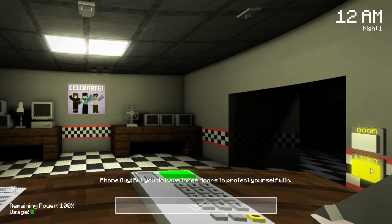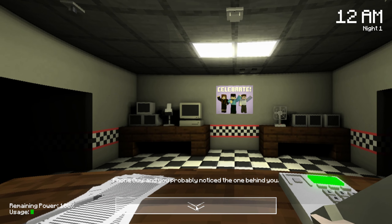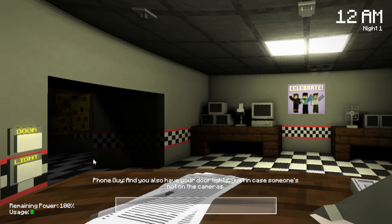But you do have three doors to protect yourself with. There's one to your left, one to your right. You probably notice the one behind you. And you also have your door lights, just in case someone's not on the cameras. You only have a certain amount of time to be active when the animatronics actually head to your office. You might also know that there's a map toggle on your cameras - that's because there's also vent cams. The animatronics do tend to get into vents sometimes.